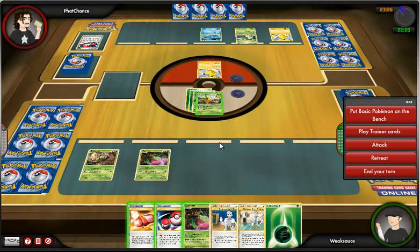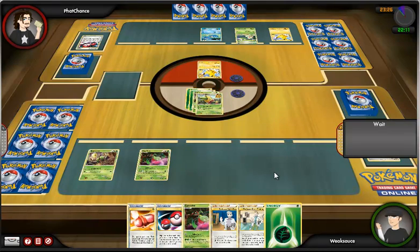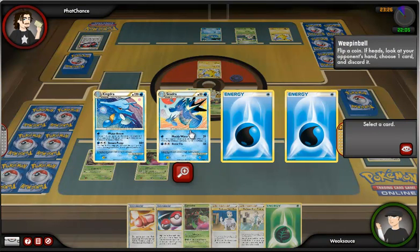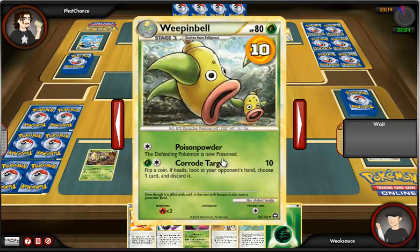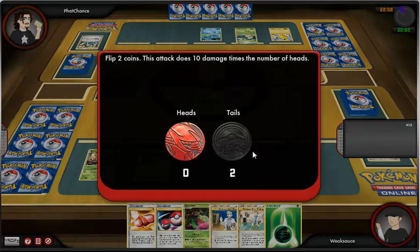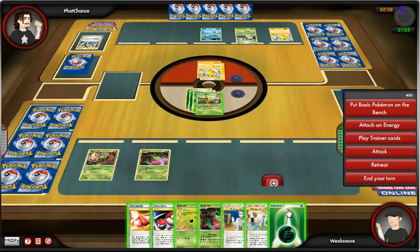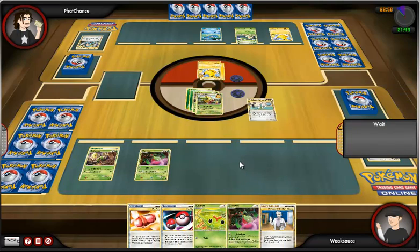I set a Grass Energy on my Weepinbell and then play a Professor Oak to get a new hand because mine kind of sucked. I draw into some stuff: Dual Ball, Elm, Oak, Carnivine, all that stuff. I decide to use Corrode Target, which does 10 damage to the opponent, and if I get heads, I get to discard a card from his hand. I decide to get rid of the Seadra to kind of disrupt his Kingdra strategy. I show off my Weepinbell's moves. He uses Engineer's Adjustment and pulls into a Seadra. He tries to attack me but gets two tails, which means his attack does nothing.